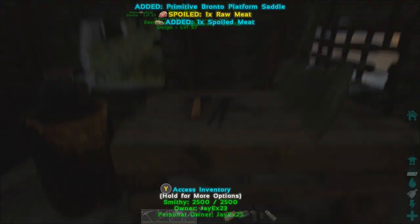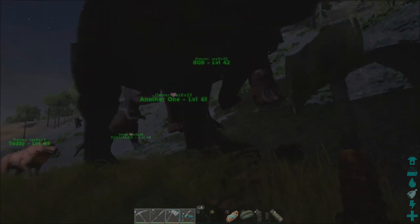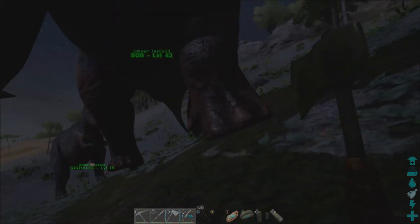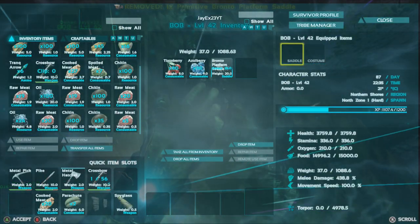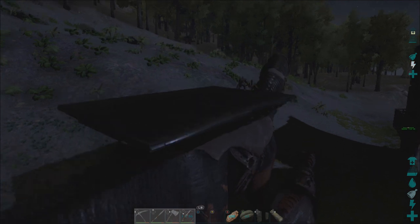Platform saddle — these are so cool guys. You can actually get platform saddles for quite a few dinos — the bigger ones, basically the Quetzal, the Moza, the Plesio, and the Paraceratharium. That's all I can think of right now. So let's put this on. This is pretty epic, not gonna lie. Let's jump on here — oh my word, it's even more epic than I remembered. It's so cool the way it's metal as well. Look at the size of this thing!